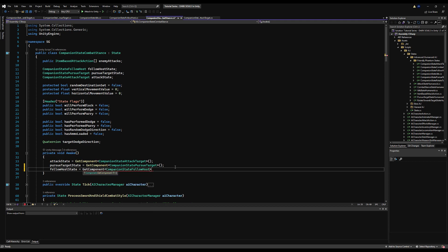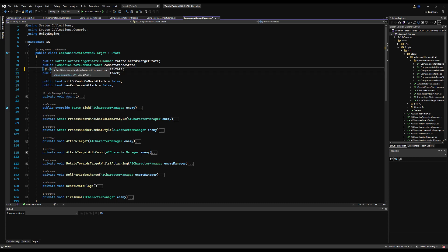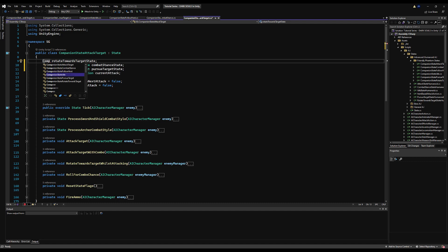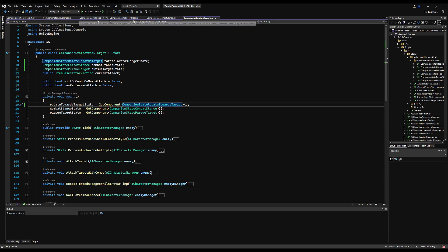This is in the companion combat stance state. Let's save that and change all this from public to private. Change the rotate towards target state to companion instead of humanoid — this is on the companion attack state. Down in Awake make sure it's all called. This is going to be an error because I changed the variable type, so I'll paste the correct variable type in there. Good to go.